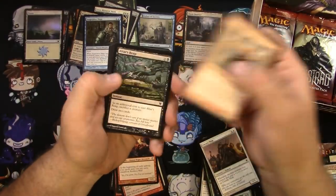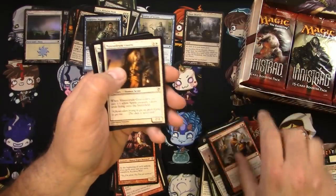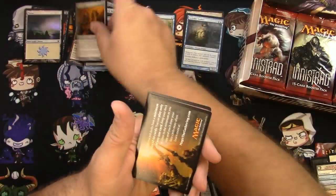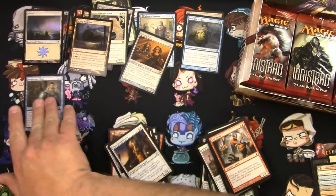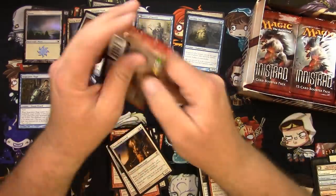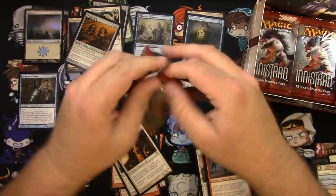Commons first, here we go. Invisible Stalker — another great uncommon, I'll be pulling that. And a Creepy Doll is your rare there. So I put my Snapcaster over here — just such a big hit, we'll put him right there. And the Torment of Pariah — cool, fun times. Another tough pack — let's get this going.